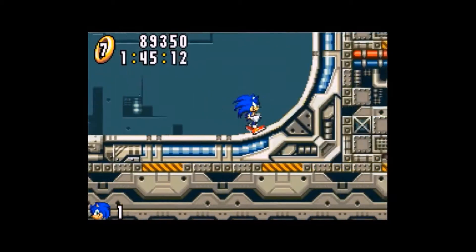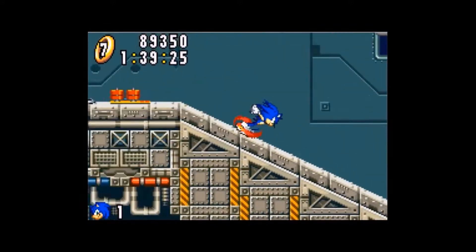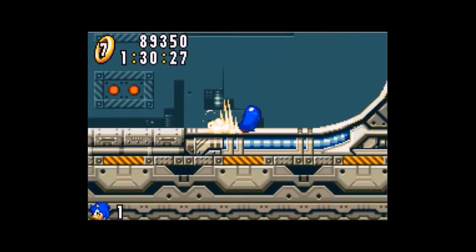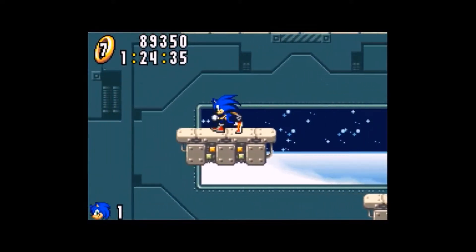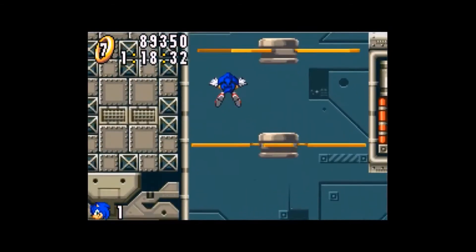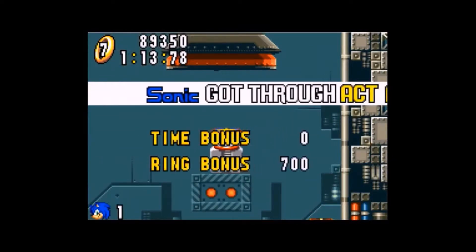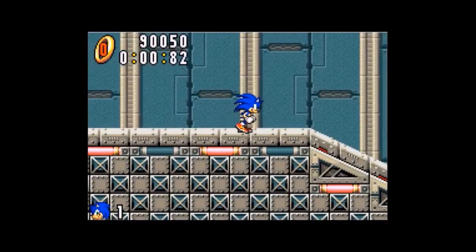This is the worst part of the game right here. There's a spring that shoots you back, and there's a dash panel, and a spring, and a dash panel — it just goes back and forth. You have to time it if you are Sonic. Everybody else has a way of getting around this, but not Sonic. It's the most annoying part of this level, and I am glad I never have to see it again as Sonic. Generous wind boxes move you up, and this is the last part of the level — you jump into this mechanism, and Act 1 is over.